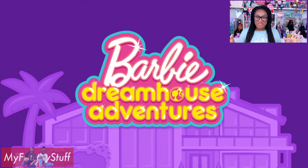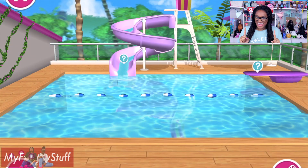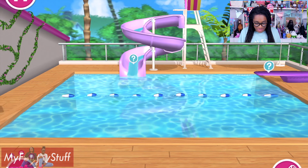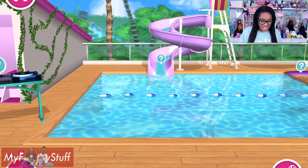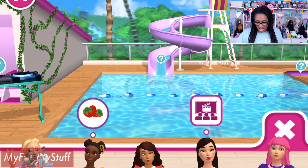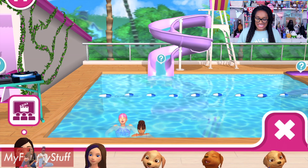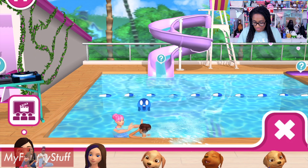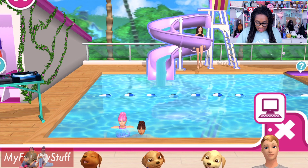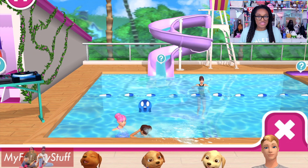Now let's have fun in the dream house when everything is unlocked. Let's go check out that pool. Wow, that is a nice-looking pool! And since everything is unlocked, we now have all the characters — we can bring out Teresa, Daisy, the puppies, Skipper. Oh! They instantly are in their bathing suit. The moment they go over by the pool, they're in their bathing suit — they just change.